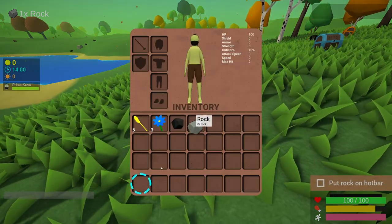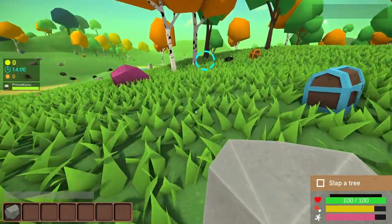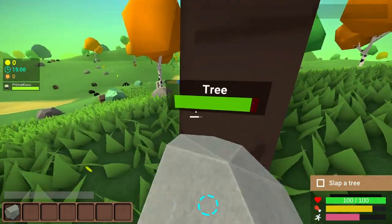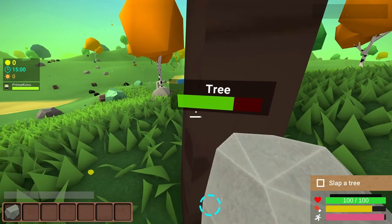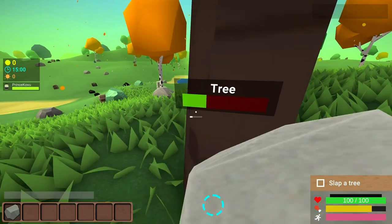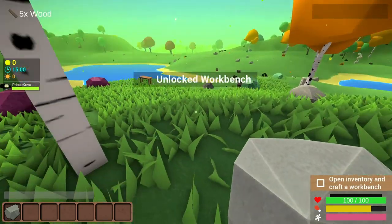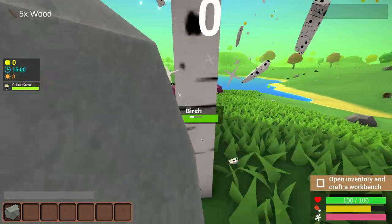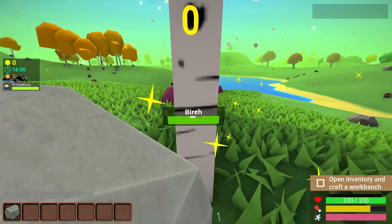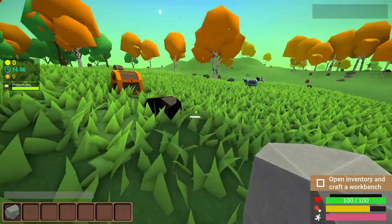Put rock on the hot bar, okay. Add a little bit of rock over here and slap a tree. Seems simple enough — I just click. Nice, unlock some wood. Oh, it's not doing anything to this tree — I just realized that now.